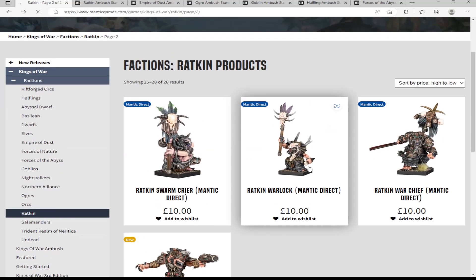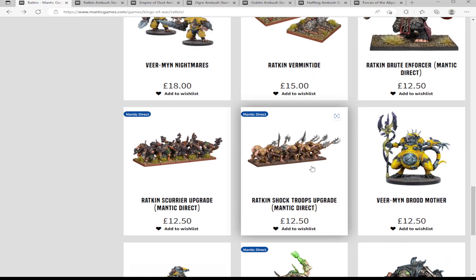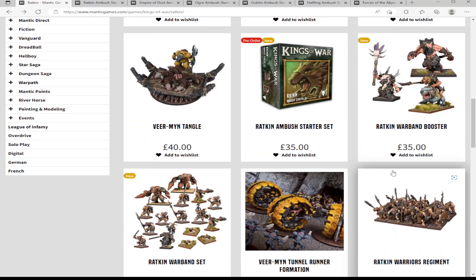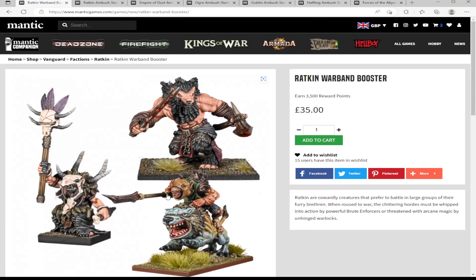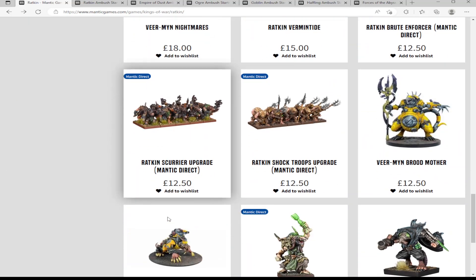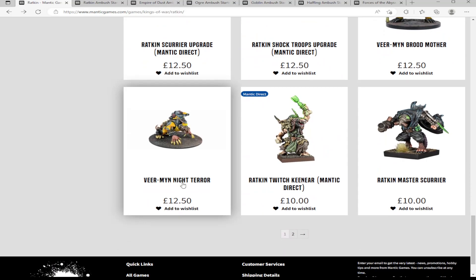If you have materials lying around — and if you really want to go fancier — one of the Ratkin boosters has a Ratkin riding a war pup. You could make a custom character with a Ratkin model riding the Night Terror. That sounds really cool. Basic savings: £27. Maximum savings with extra work: £67. Mid with a bit of effort: £47.